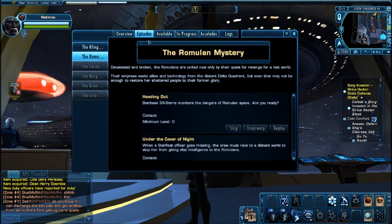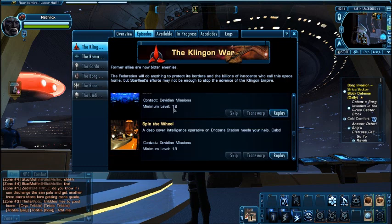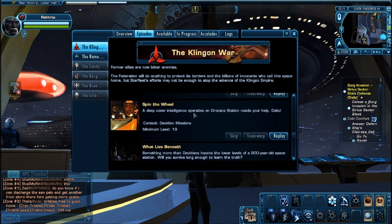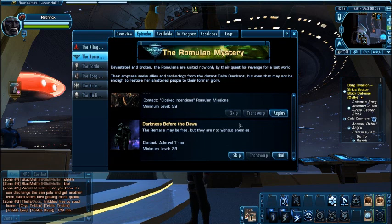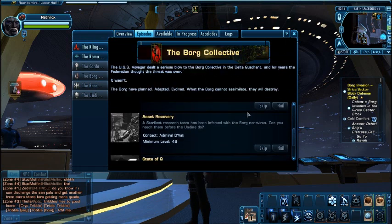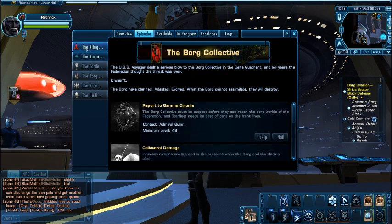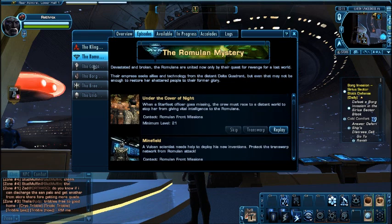We're looking at the quest journal here. They've updated this and it's really nice. You can go back and replay missions, and once you've accepted a mission you can hail them and transwarp there, which is a real cool feature — you don't even have to fly there half the time anymore. You can just warp directly to the planet or wherever you need to go.